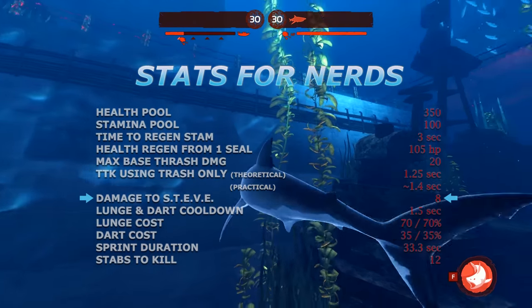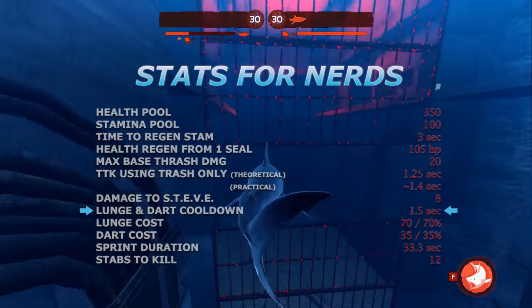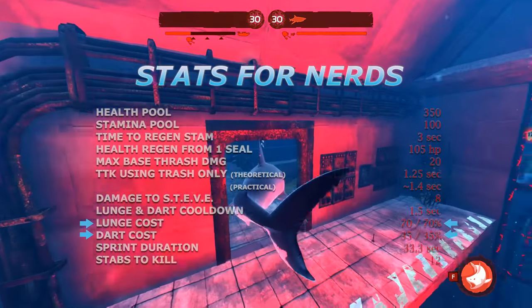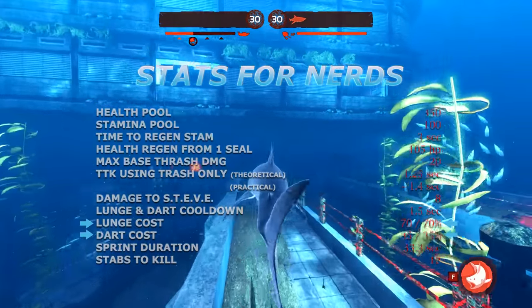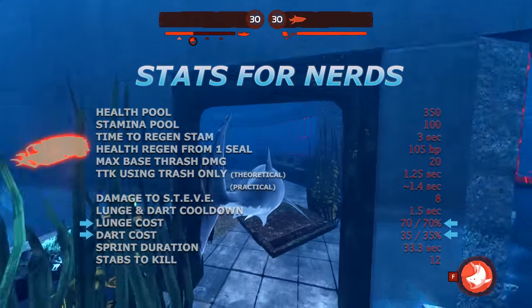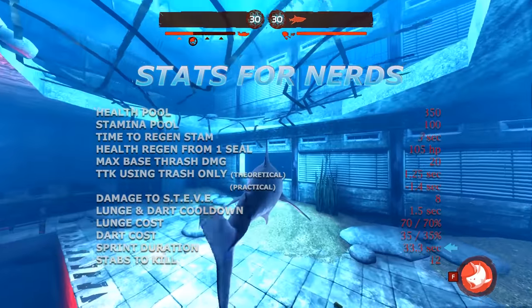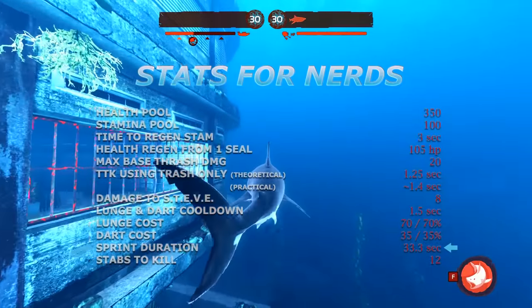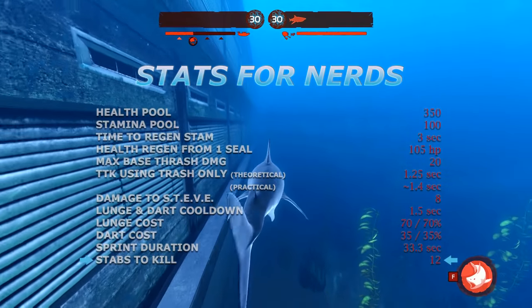Hitting Steve will do eight points of damage. The time between lunging and darting is one and a half seconds. A lunge costs 70 points of stamina, with a dart costing the standard half amount at 35 points. Because we have exactly 100 points of stamina, these percentages are a respective 70 and 35%. The Great White uses a low amount of stamina to sprint and can last an impressive 33.3 seconds before running out. Finally, it would take 12 stabs to kill you from full health.